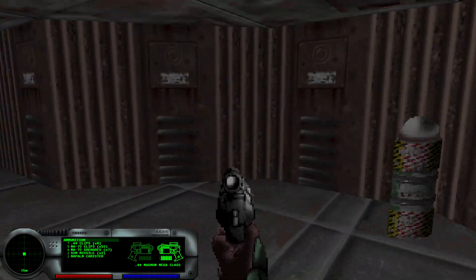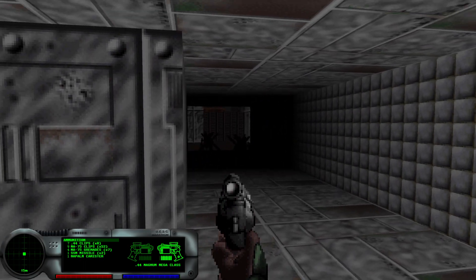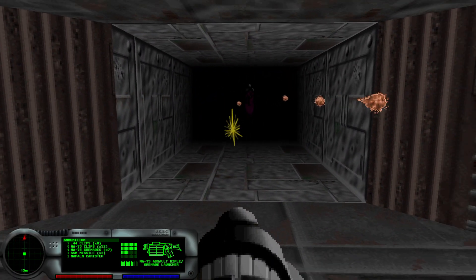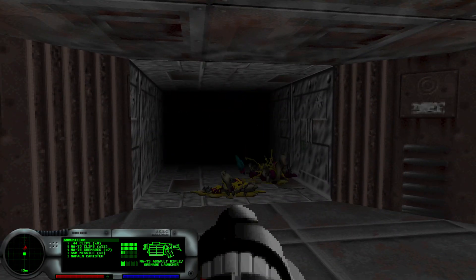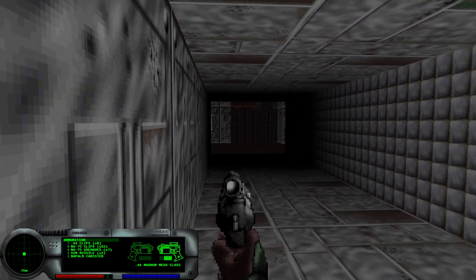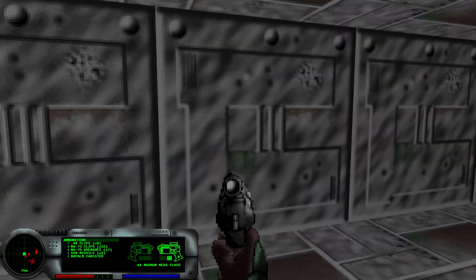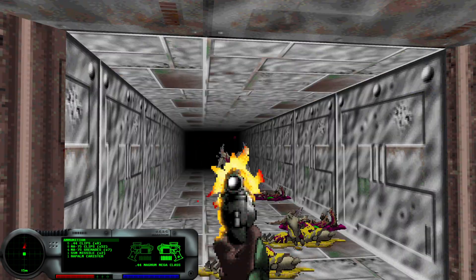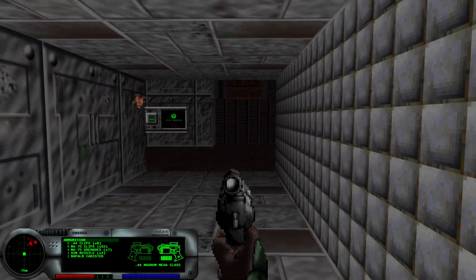There is a secret right here by this trash can. Getting enemies all grouped up helps save ammo because grenades will hit everybody. Plus my assault rifle is fairly inaccurate anyway. These wasps are coming from behind me — they're all killing each other. There is another shield recharge station in this room.